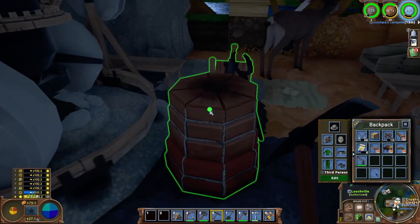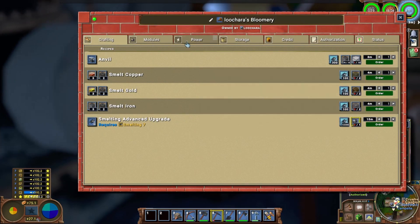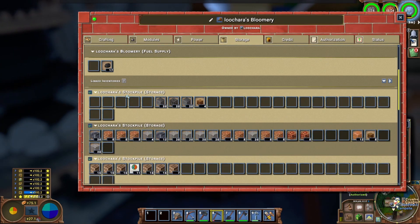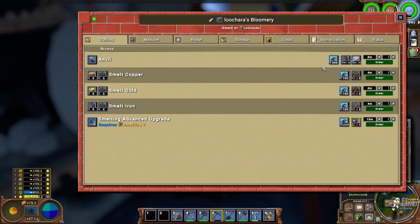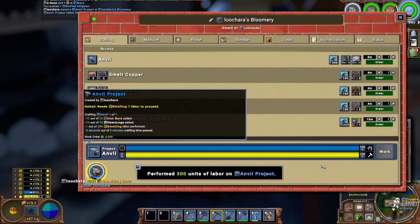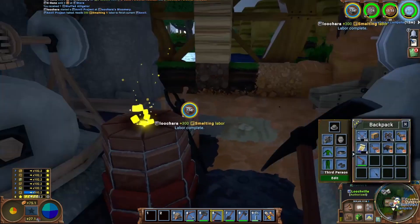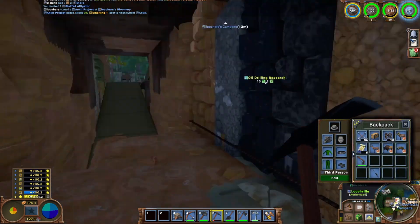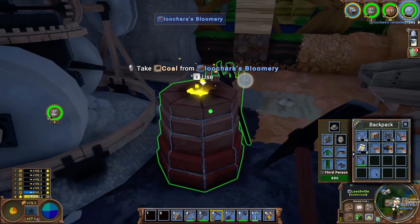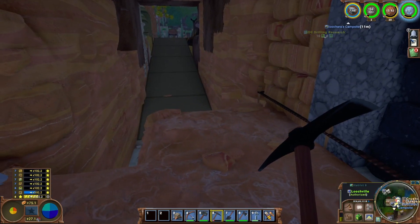I need to make an anvil. I need some logs — there we go. Sea Guns needs a pick, and in order to make a pick I need an anvil. It's going to be eight minutes, but we will make Sea Guns a pick. I'm curious to see what else we can make on the anvil.